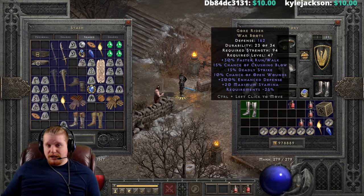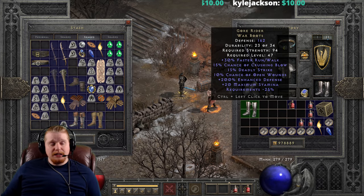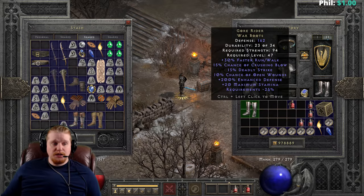Open Wounds causes damage based on your character's level, so it scales with you. At level 47 it's going to be the lowest it will be, and at level 99 it's going to be the highest. The bleed effect it causes lasts for eight seconds.